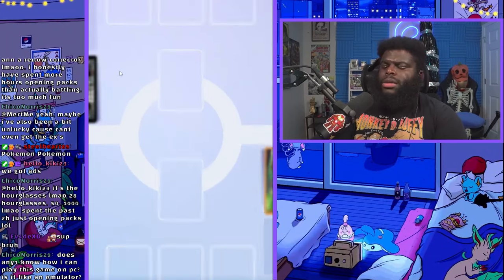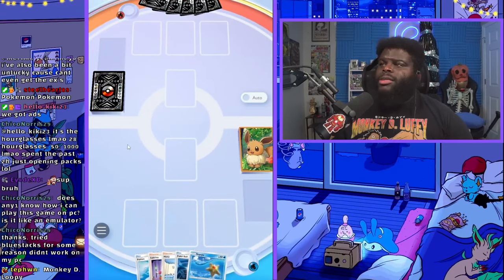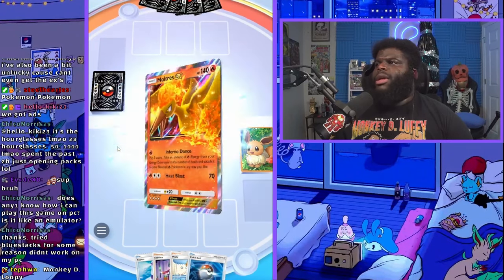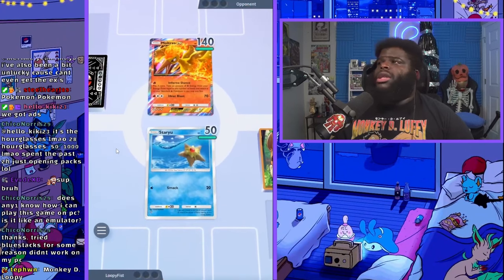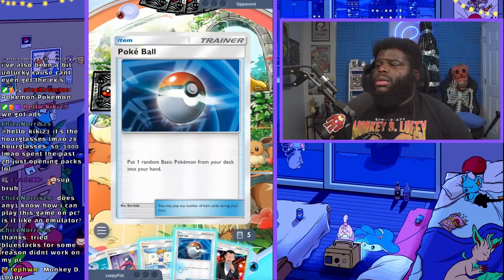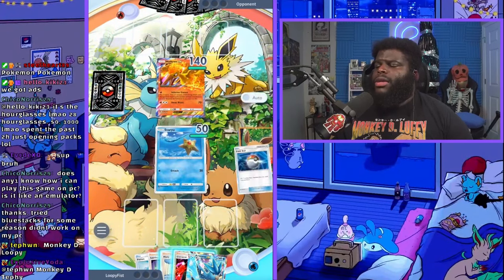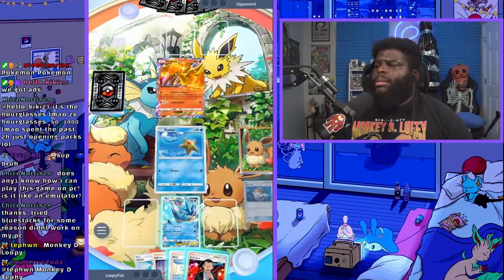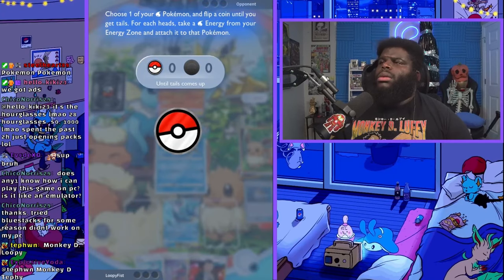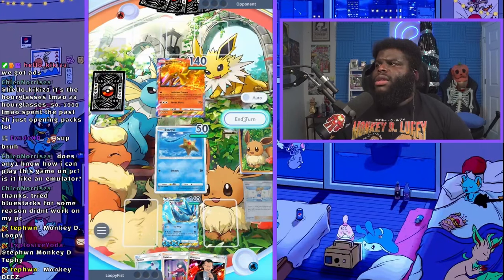We've got Potions, Pokeballs, Professor's Research, Misty, two Giovannis, two Sabrinas. Sabrinas are for keeping things out when we don't want them in, and Giovanni is there so we can do a little bit of extra damage — that little extra can sometimes make the difference. Let's go ahead and get into the battle. We go second — ideally you want to go second — and we've got Staryu but not a Starmie. Like I said, you might not beat this the first time, and that's perfectly fine.